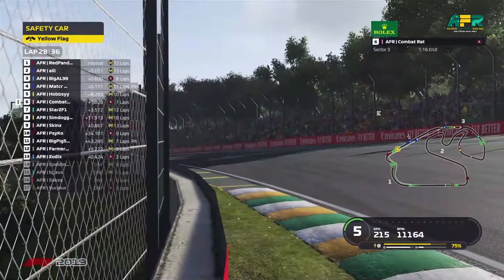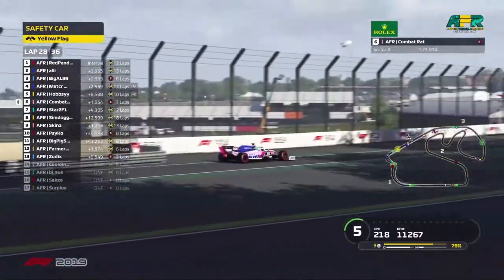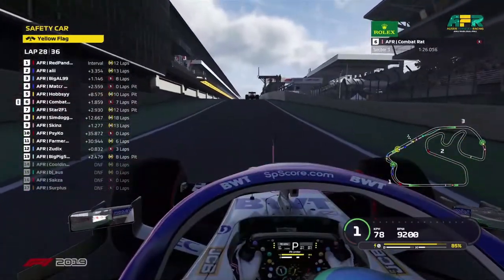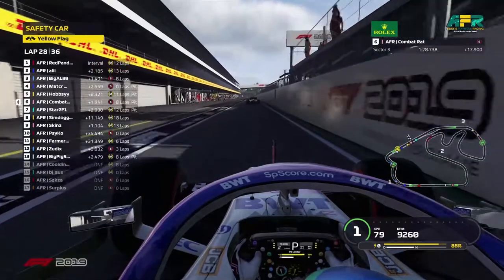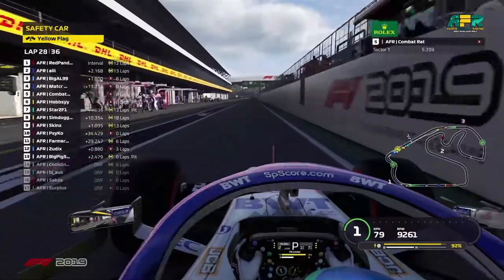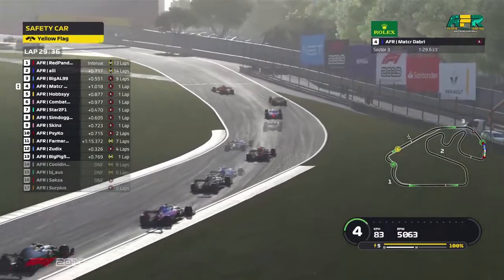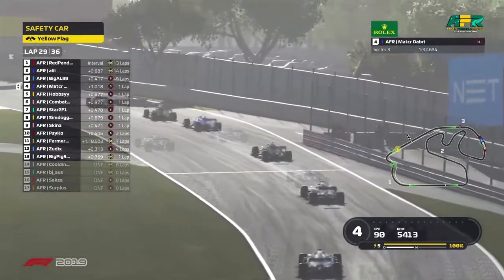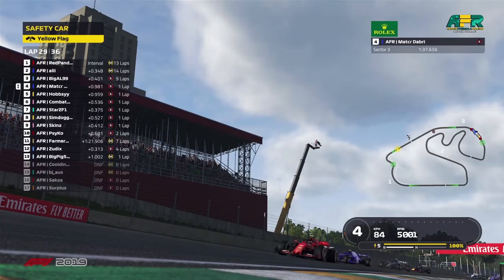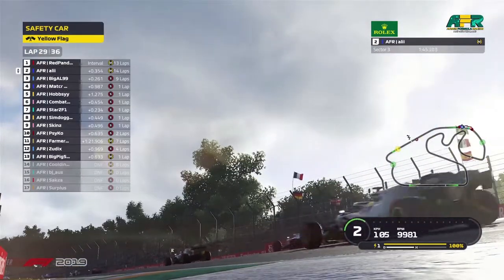Who has a spare set of softs? The gap between the softs and the mediums is not that big, and Matt does pit — that's a big call. But everyone else is coming into the pits too, Combat included. So Red Panda and Ali are staying out. Do these medium runners have enough pace to hold off the soft runners? Will Big Al's tires hold up, and will these fresh softs be able to capitalize?